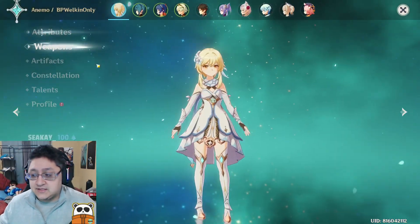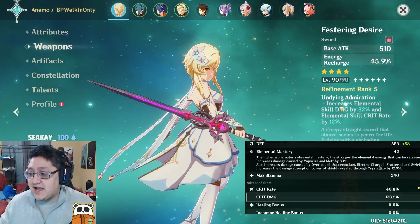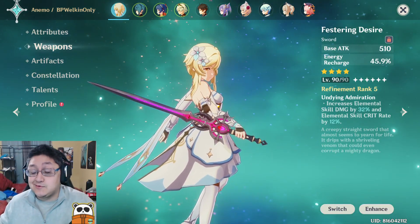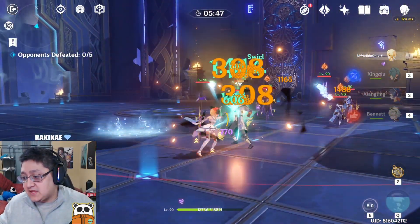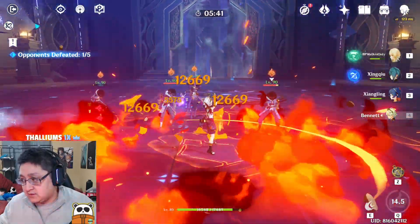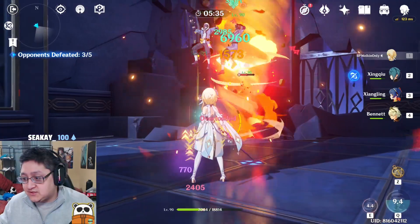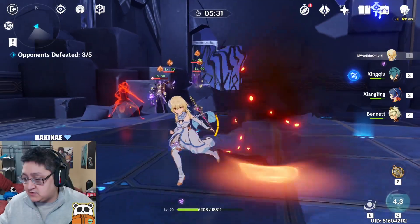The next weapon I tested was the most obvious choice to me — the Festering Desire. This weapon increases elemental skill damage by 32%, so boosting the E was going to be really nice. I was testing it out with a hold E — bam, damage. The energy recharge is the main reason I love this weapon because I was able to spam ultis a lot more often. When I got into a mode where I was going to hit somebody, I was ready to go all in. But there is a huge problem: if your E gets interrupted for any reason, you get into a situation where you can't do anything.